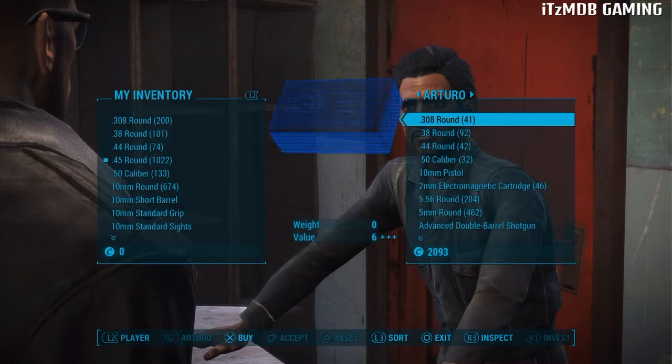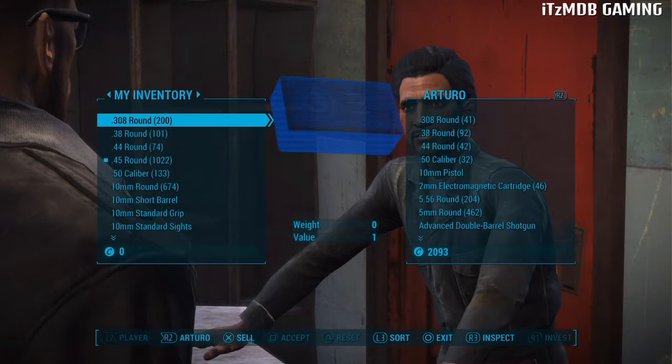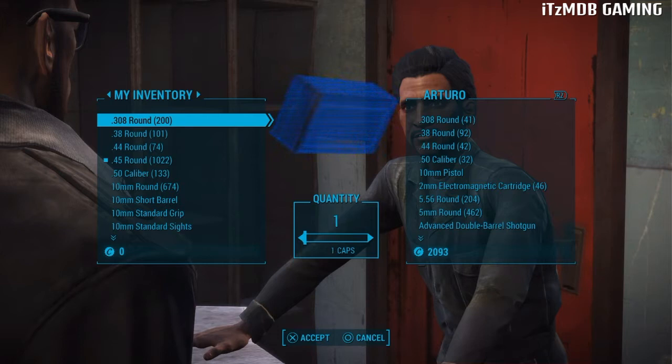Now this is the big key point: you need to make sure that your bottle caps are sitting on zero. If they're not, you need to buy ammo or anything that's really gonna help you in the long run, instead of just wasting bottle caps on useless stuff.